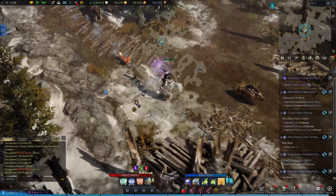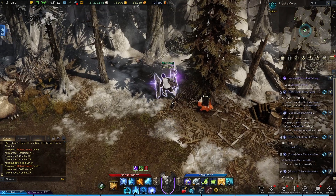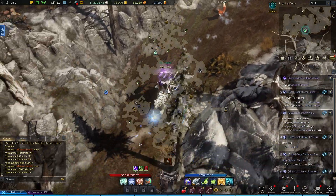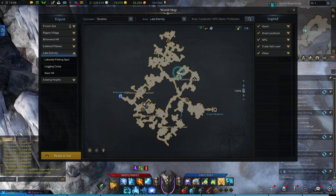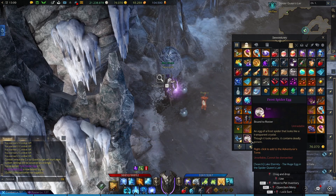And then a couple nooks down right here is another seed. Now we're going to loop around, and before we leave the logging camp, you'll want to stop right here and grab this book off the ground to continue Tarsila's Lullaby. Now we'll leave down south, this time following the east path until you get to right here, where you can examine this egg to get a Frost Spider Egg, which you can add to your tome.